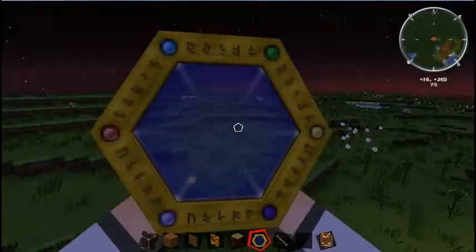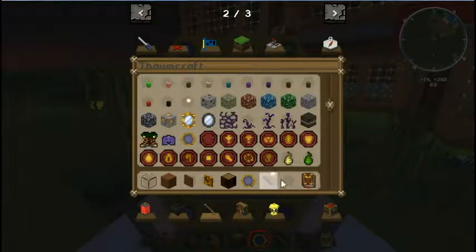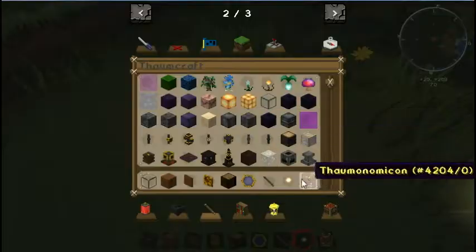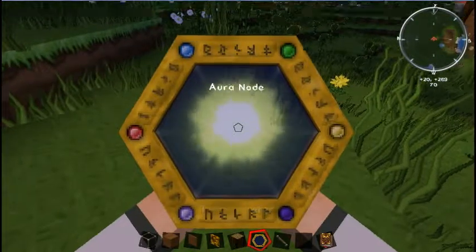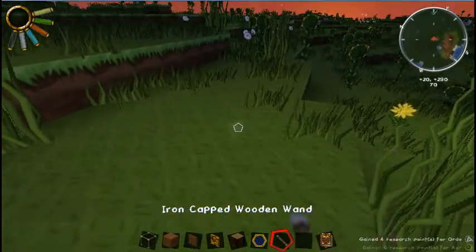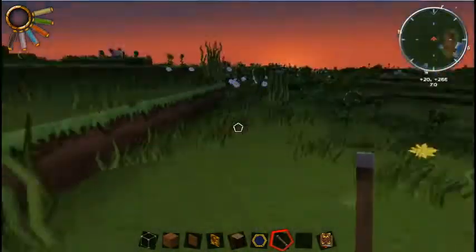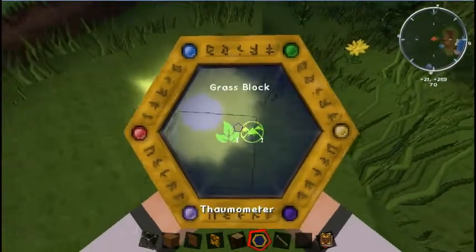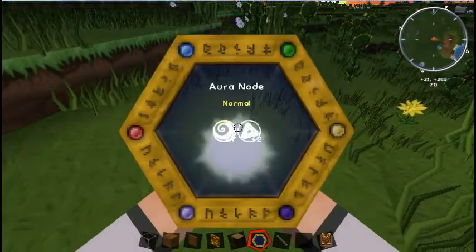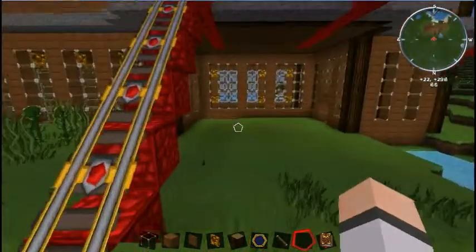There aren't going to be any aura nodes around here — I think I'm just going to try spawning one in. You can spawn one in, obviously only in creative mode. Aura node! Yeah! Alright. I got ordo and air. My wand is fully charged already. I can just barely see this stuff because it's so bright — it says 67 and 42. That's a pretty high energy node.